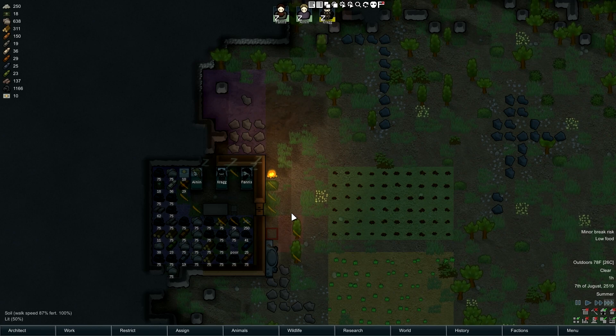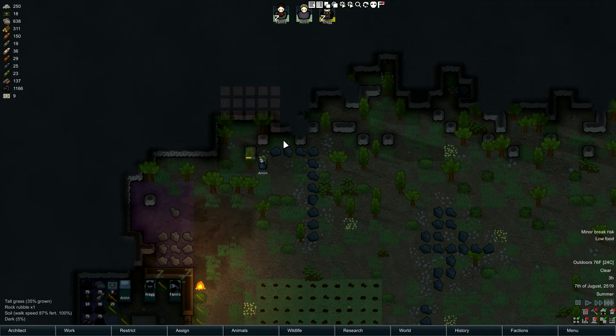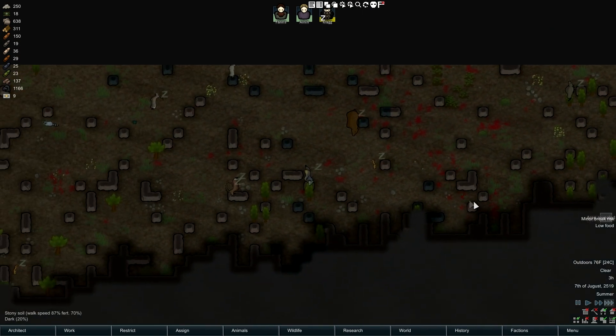We have 10 meals so we're sitting all right in that regard for the minute. We have rice mostly in the ground, we have stone writ in the ground. We have to get some research going so we can do something with that stone writ, and we need to see if we have any carcasses we can leverage.